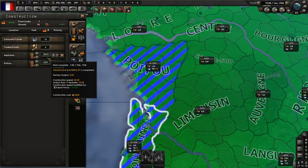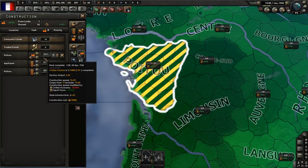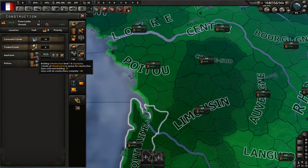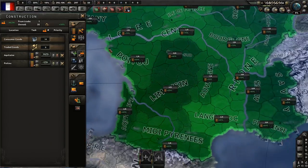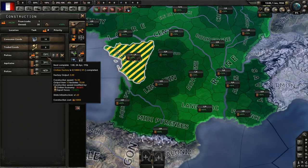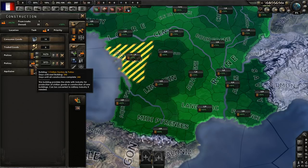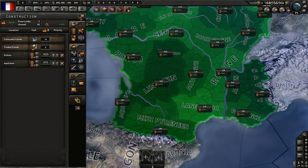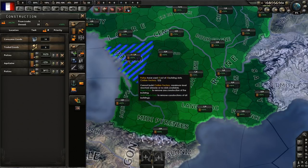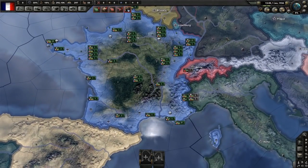We'll build down here in Aquitaine for a little bit of extra resources, and then over here in Poitou as well. The reason we're building infrastructure is there's no penalty to building it. If we were to build a civilian factory right now, it would take 113 days due to the -30% from Civilian Economy. But if we build infrastructure first - for example in Poitou with state infrastructure at 1.6 - building it up to 10 gives a 40% production boost to building civilian factories there. That's why we build infrastructure first.